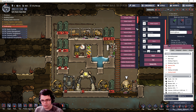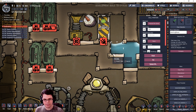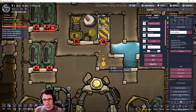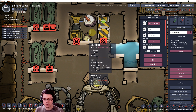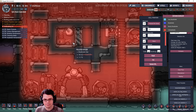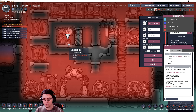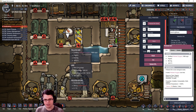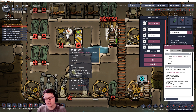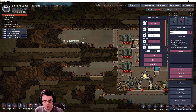I'm going to put polluted dirt inside this room because polluted dirt gives off polluted oxygen. I'll put 200 kilograms inside and dig it up. Now this is giving off polluted oxygen - whether it'll give off enough for the duplicates to breathe, we'll have to see. Unfortunately giving off only two grams per second is not enough, and everybody died.